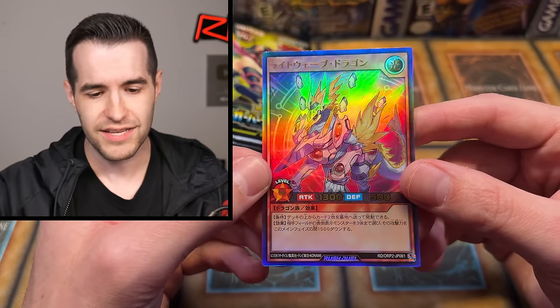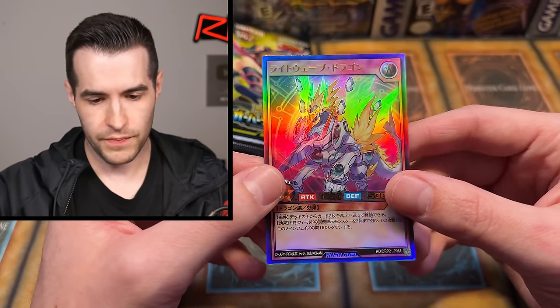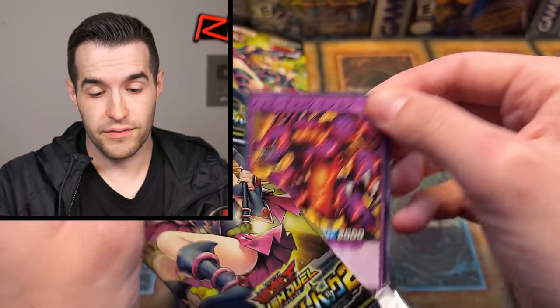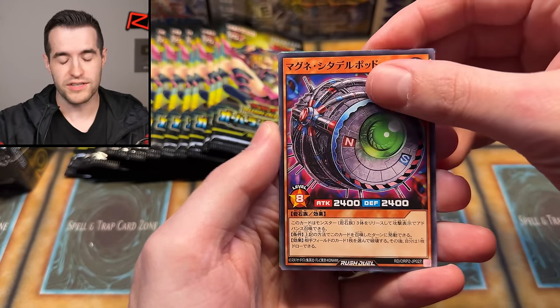This is a very shiny looking card — I guess that's a prismatic ultimate rare if I had to just guess. It looks very good. I don't know what that card is though. There's a Meteor B Dragon — that's pretty awesome. Cyber Jar... wait, it's not Cyber Jar. This must be some sort of Cyber Jar retrain or something, because it's 2,400 attack.